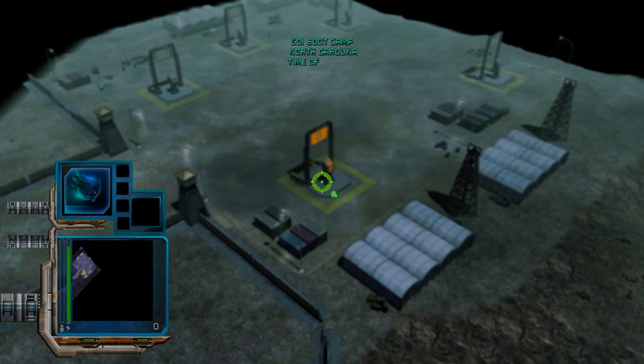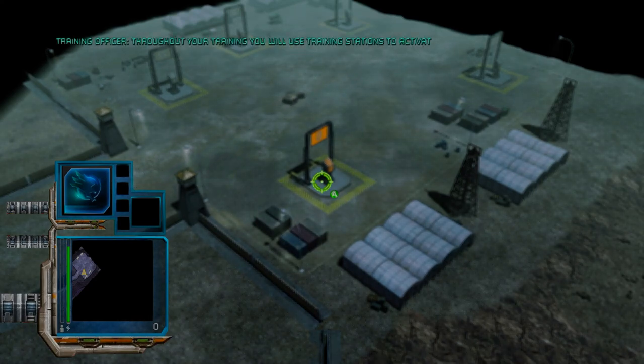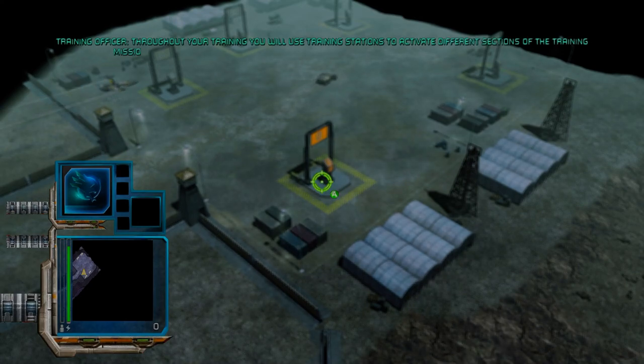Welcome to the training scenario, Commander. This scenario will help you get familiar with both the basic and advanced controls of our command and control system. Throughout your training, you will use training stations to activate different sections of the training mission.